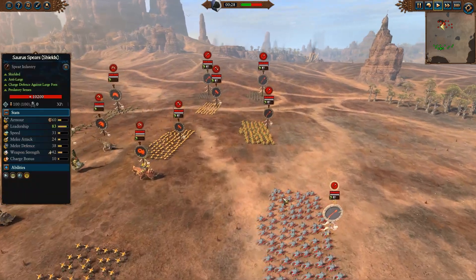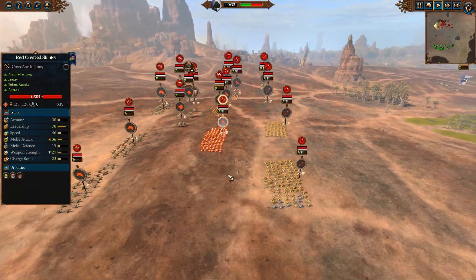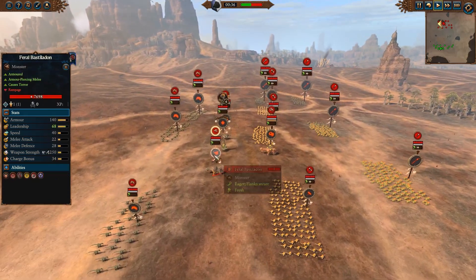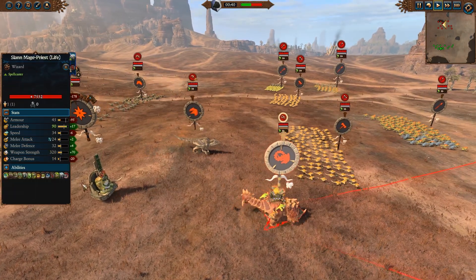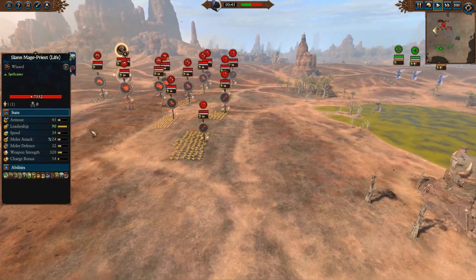On the side of Jurassic Park, we have Soar Spears in the front line, Red Crested Skinks in the secondary with some Skink cohorts, quadruple Feral Cold Ones, a Feral Bastiladon, a Carnosaur, and a Bastiladon Solar Engine with a Slann of Life with Dwellers Below, Earthblood, his Bound Banishment, and his other Bound abilities.